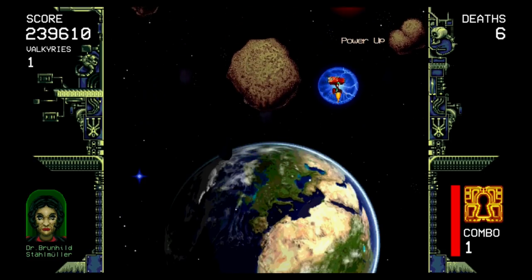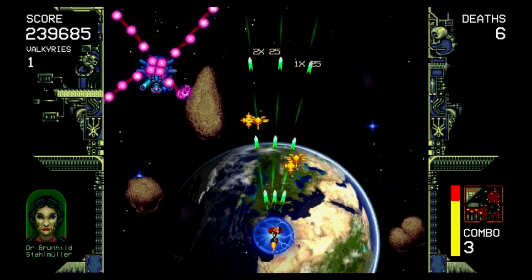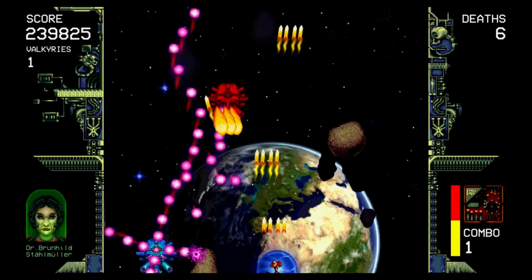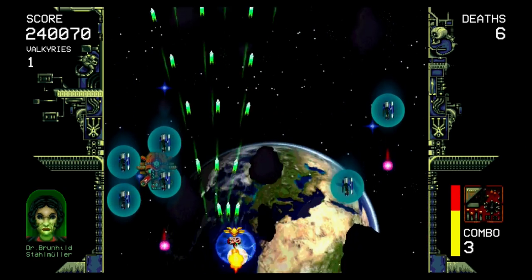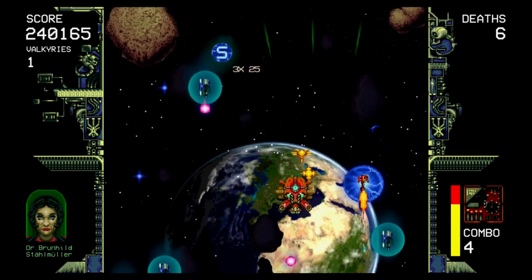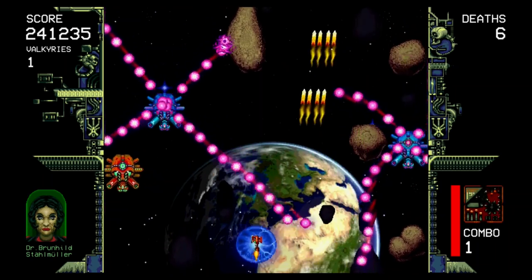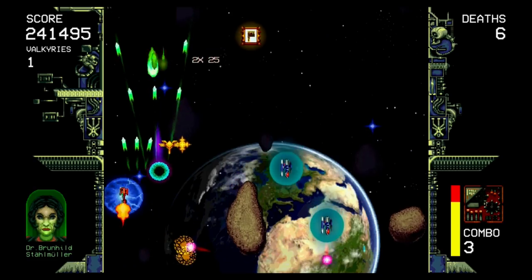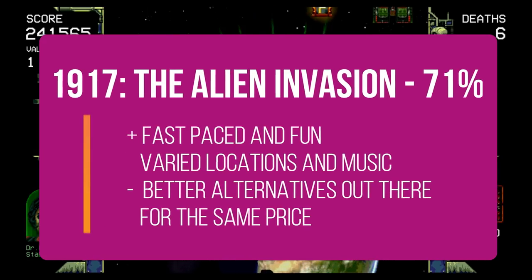The game costs £6.29 or $7.99 and this is the biggest problem. Whilst this isn't an unfair price by any means, it does put the game in direct competition with some of the Neo Geo classic shoot em ups such as Blazing Star, and that's not a war that this game is going to win unfortunately. Having said that, 1917 is still a fun game and the level select screen is ideal for playing on the go, and it receives a Switch Up score of 71%.